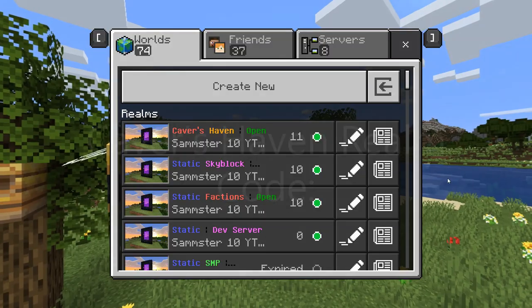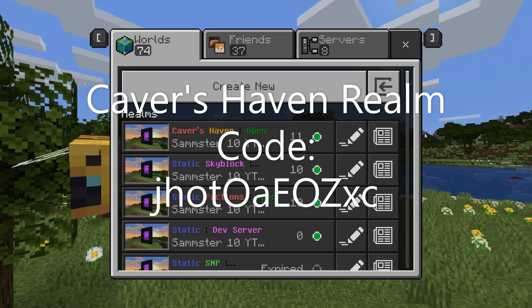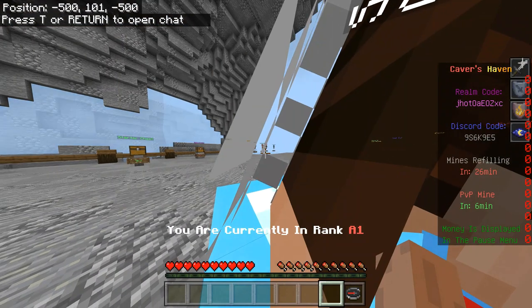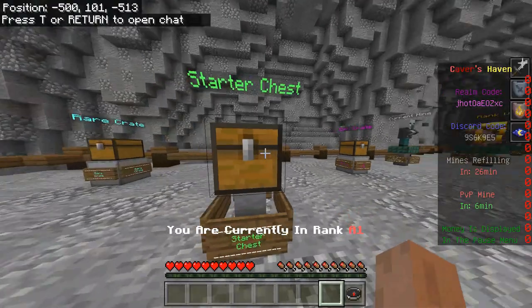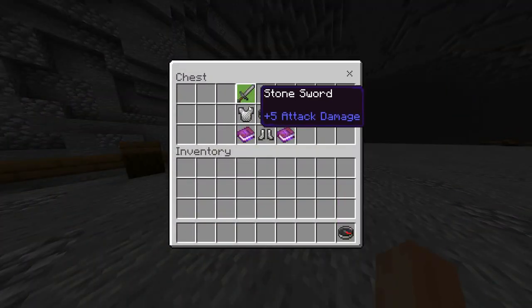Starting with Cave Haven — Cave Haven is a Minecraft prison realm. Essentially you have a mine that you're in, you can mine blocks, and then upgrade to get a better pickaxe, a better mine, and all that good stuff. So you would start off, go to the starter chest, and you can get stuff out of here.